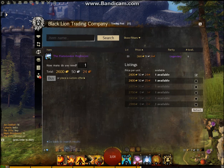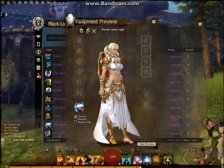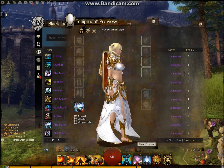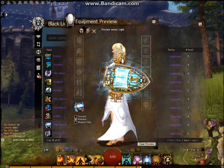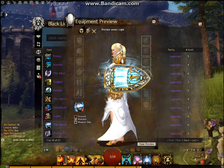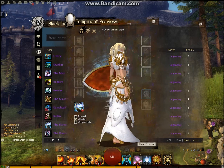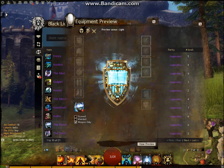The shield — the Flameseeker Prophecies — is personally one of my favourite legendaries. Stowed, nothing special. But then when you wield it, wow — that is cool, that is a really nice effect. Really beautiful animation. The Flameseeker Prophecies shield is very tempting for me to go for as my next legendary.